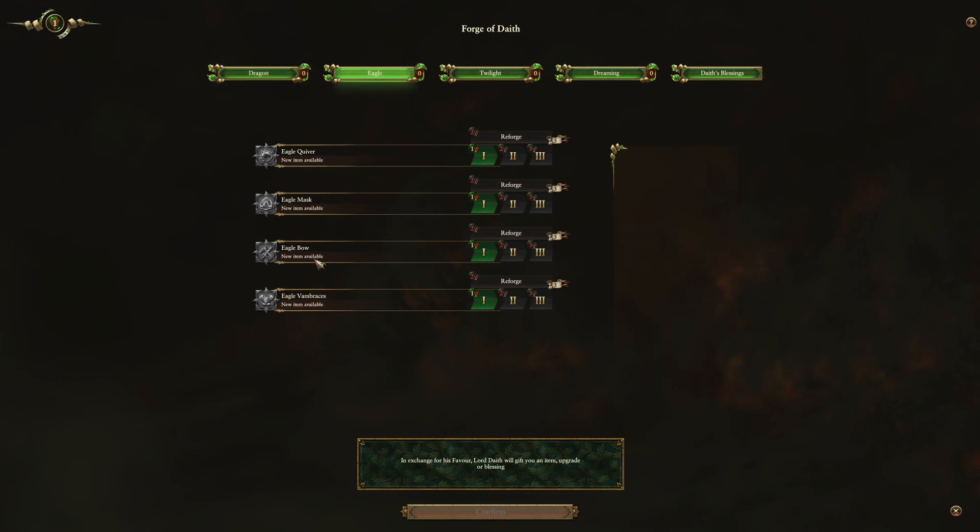So let's say I want to get myself the eagle bow, which increases the range and missile strength of my units and my items. You can keep upgrading it, and you can see that it tells you exactly its power, its strength, and the range that it gives you. This is absolutely fantastic, as it will allow us to choose the items we need when we need them. Certain items are stronger than others, certain items do more situational things than others.